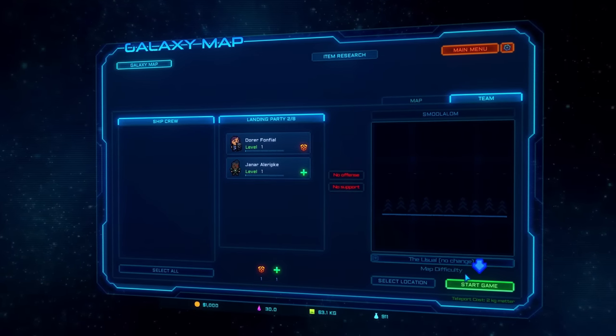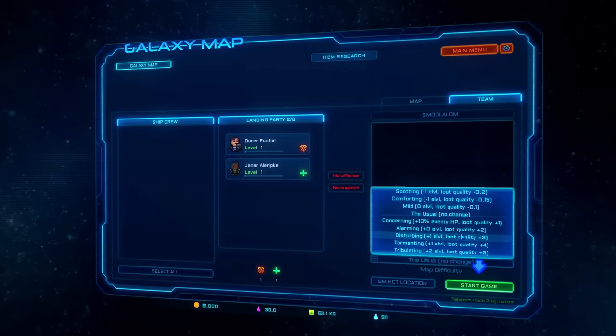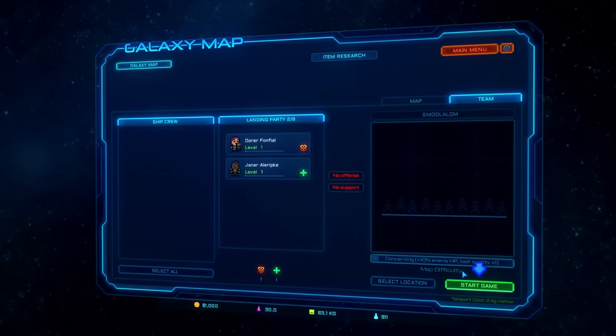I guess I'll go back to the planet. Wait - you can actually tailor the difficulty too, which is pretty cool. I don't want it that hard. Make it 'concerning.' I want to be concerned but I don't want to be alarmed.